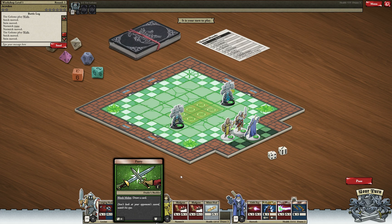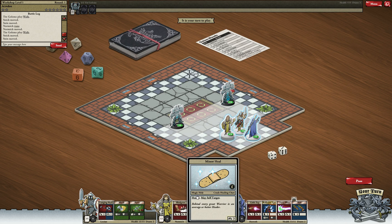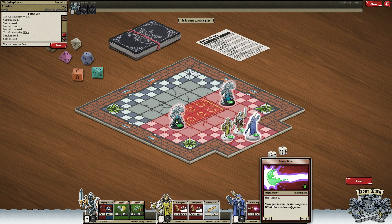Our priest also has two attacks for 4 damage with range 1, and a heal with strength 2. Our wizard has a movement card, Little Zap with range 2 and attack 3, and Force Blast with strength 2 and range 5 — when the target is hit, it's moved back 2 tiles. The last card is a combined card: Reflexive Teleport.